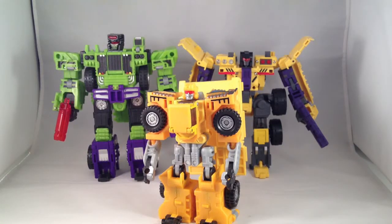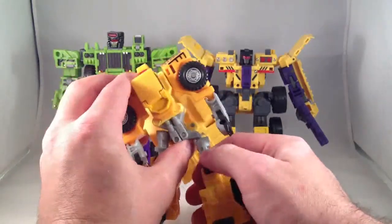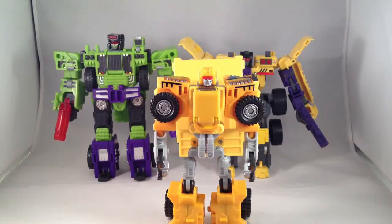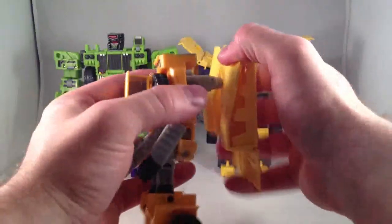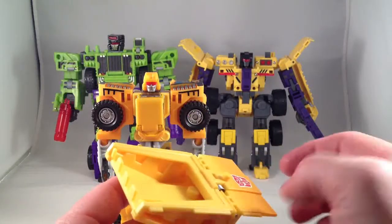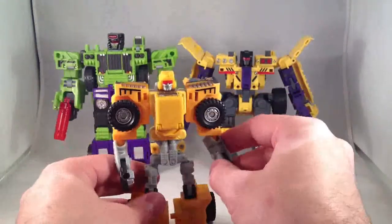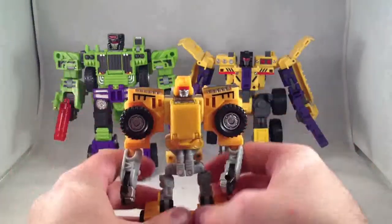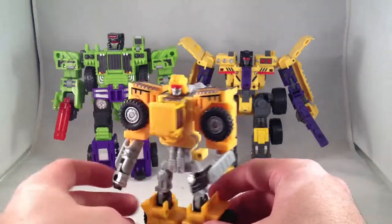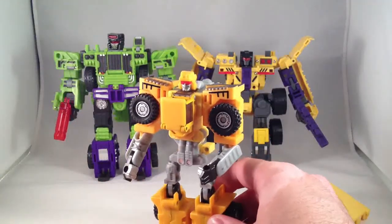I do wish I had the Walmart exclusive set that was in the Devastator green and purple, but that one costs a bit more. I'm not even sure how the official transformation has him — it might have him taller, because it looks kind of weird at the waist. His bucket can be removed and used as some sort of claw weapon. His articulation is pretty basic, nothing very impressive. I do like his smug grin, though. Frankly, he looks better as a dump truck and as the leg to Landfill.